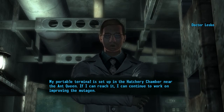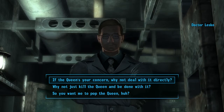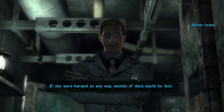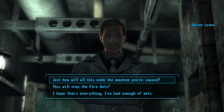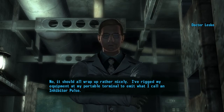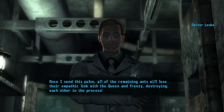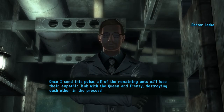'If I can reach it, I can continue to work on improving the mutagen.' 'So if the Queen's a concern, why not deal with it directly?' 'If she were harmed in any way, months of data would be lost.' Her objective would be to eliminate what I call her quintet of nest guardians — filthy little abominations. And this will stop the fire ants? 'It should all wrap up rather nicely. I've rigged my equipment at my portable terminal to emit what I call an inhibitor pulse. Once I send this pulse, all of the remaining ants will lose their empathic link with the Queen, and frenzy destroying each other in the process.'